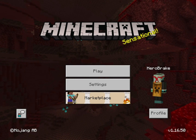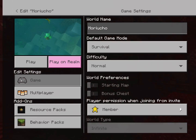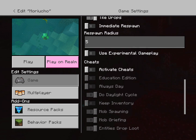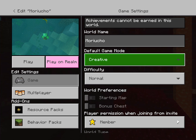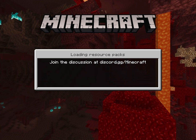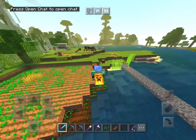Right now I'm playing on Pocket Edition on iPad, but you'd be able to do this as well because this is an easy swap between two worlds. What we're going to do is show you that this is a legit survival world — I'm going to activate cheats right now and set it to creative mode, then play the world to show we legitimately converted it into a creative world.